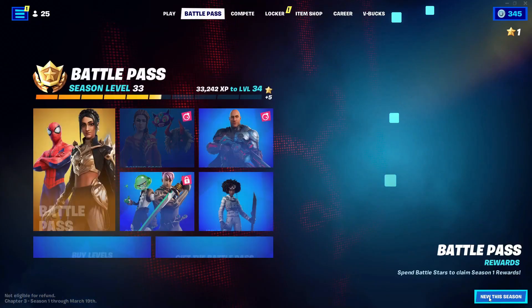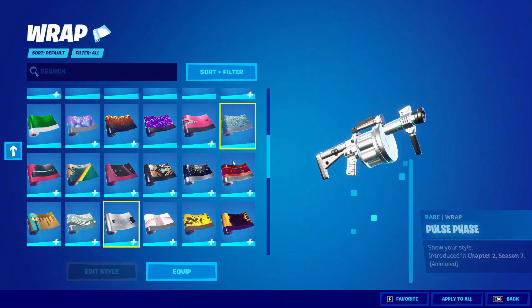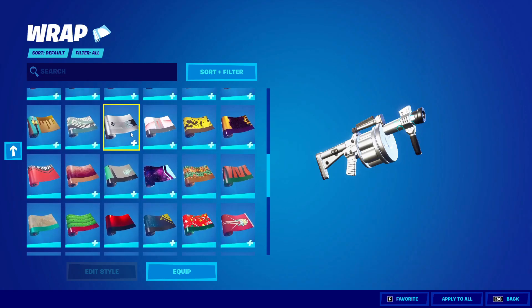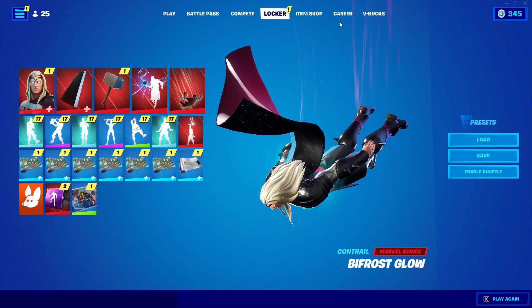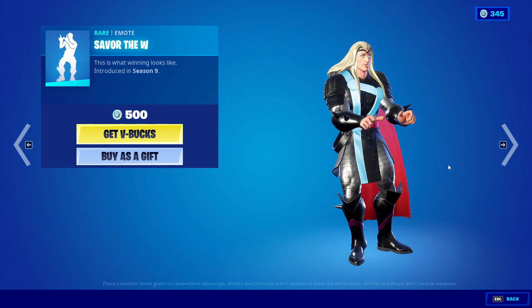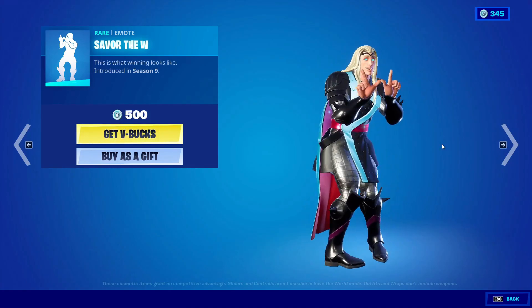Back out, then back out again. Go into Locker, go into Wraps, and double-click on the wrap you already equipped. Then go into Item Shop and do an emote that is in the Item Shop — do this for about 10 to 15 seconds and you should be good to go.